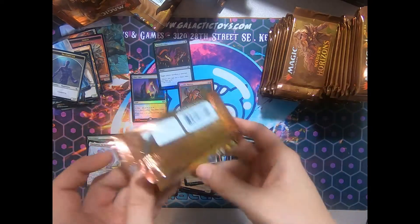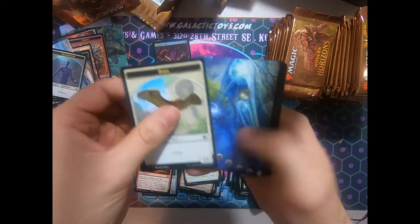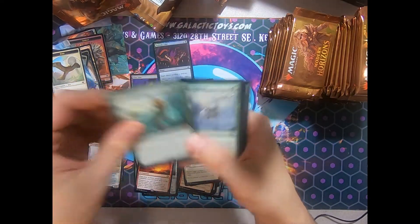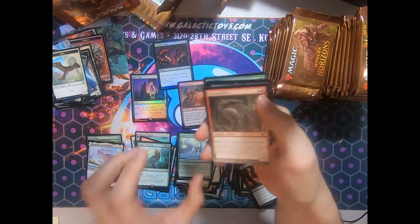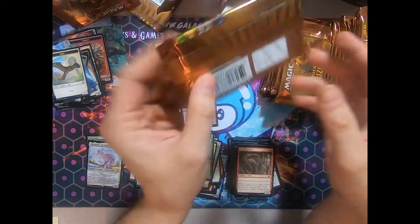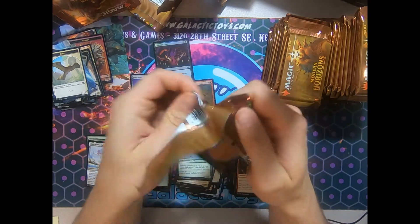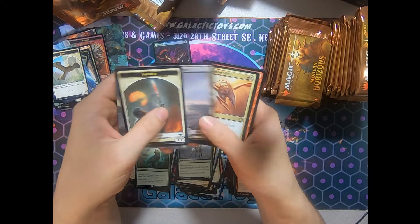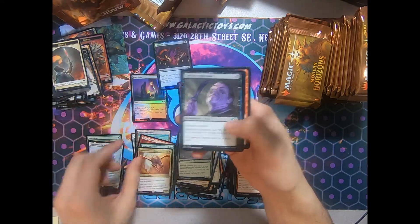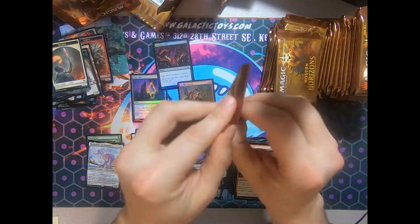My favorite thing about Modern Horizons is that it completely changed the format. Everybody complained before it came out — oh, it's not going to be anything, it's just going to be Commander Horizons. And then it turned all of that upside down. I mean, we got three bannings from this, from decks created from this set. Faithless Looting bit the dust. Bridge from Below. Yikes. Cloud Shredder Sliver is our rare. Hogaak — how could I forget the titular card?